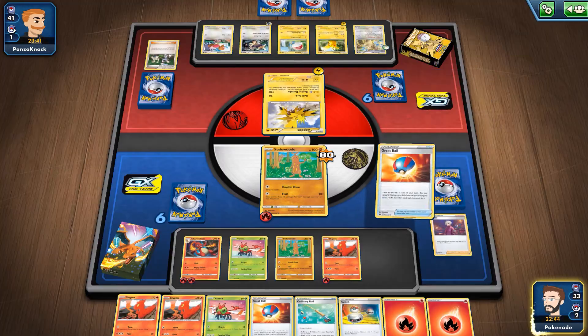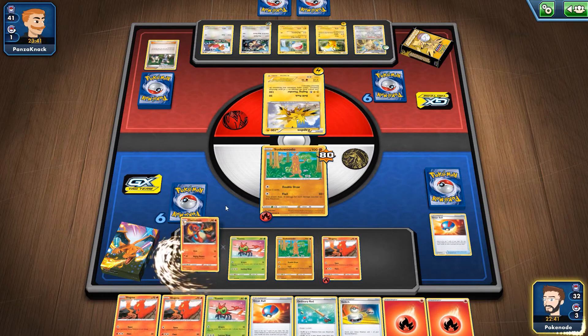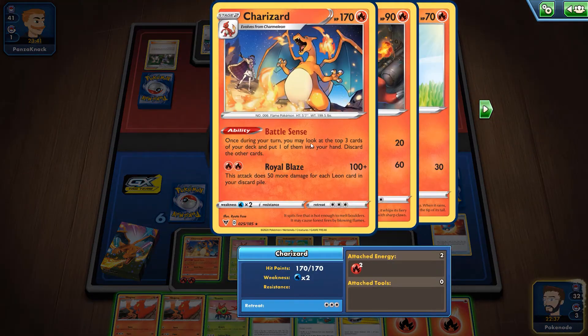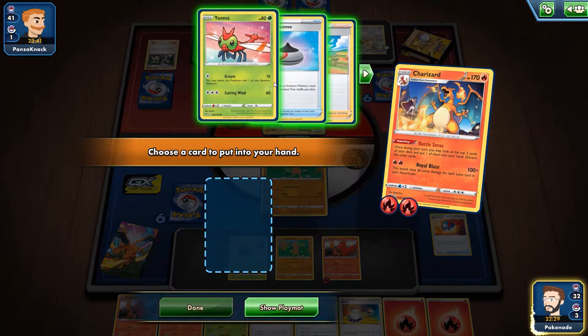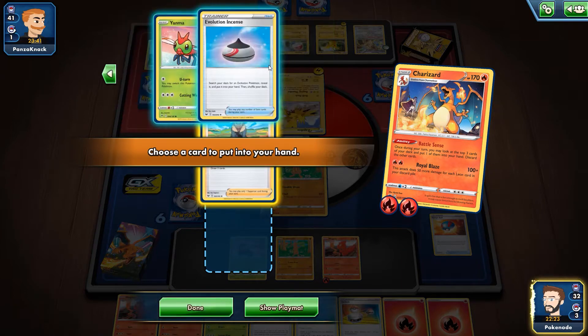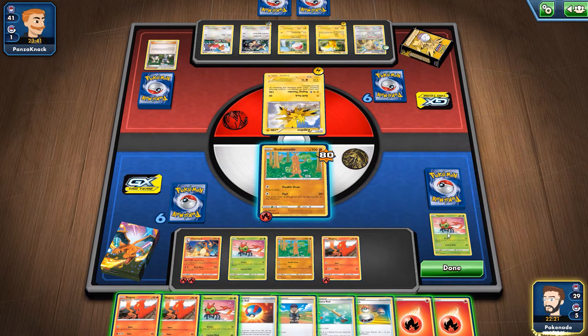Fantastic! Charizard only needs two energy. What Charizard lets you do is once during your turn you may look at the top three cards of your deck, put one in your hand and discard the other two. This allows me to cycle through my deck and get what I want. I don't need a Yanma or Evolution Incense — I'll take a Hop so I can get more cards, and that discards the other two.